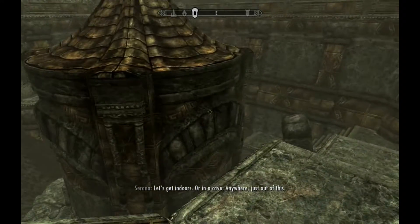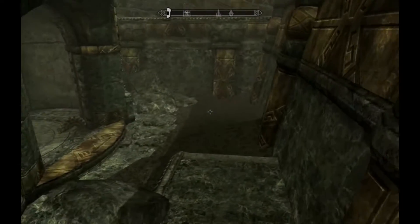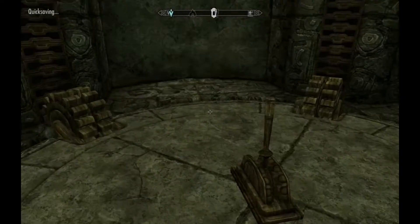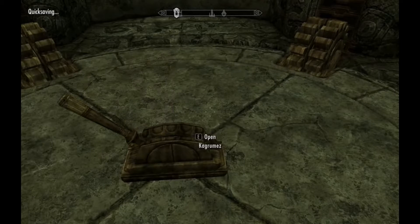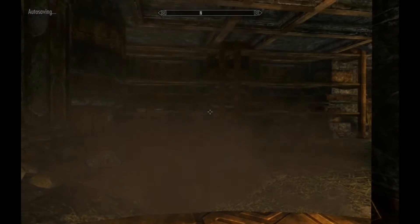Let's go have a look in here — there might be something useful, maybe another black book so we can get a new power. It's an elevator! Let's go. Kagrumez — it sounds very dwarfy, it sounds like something from Lord of the Rings. The mines of Kagrumez.